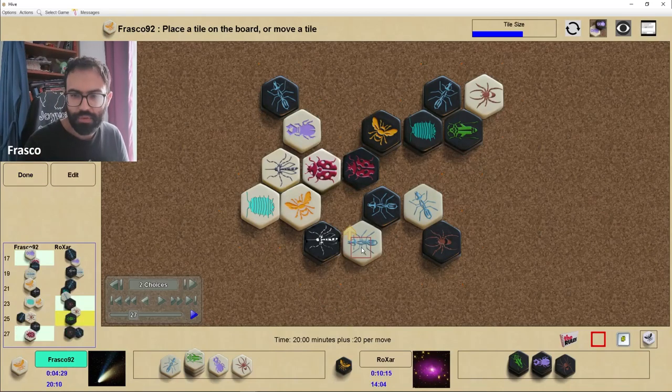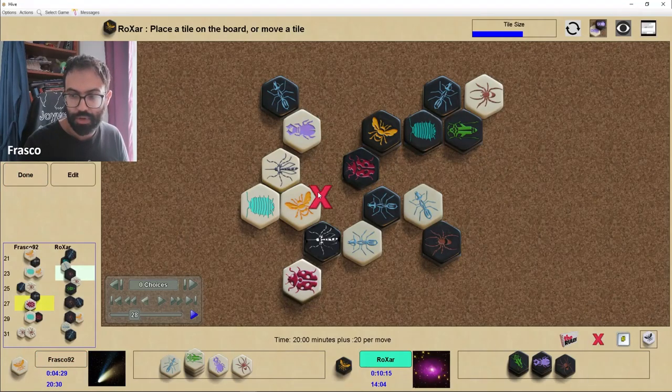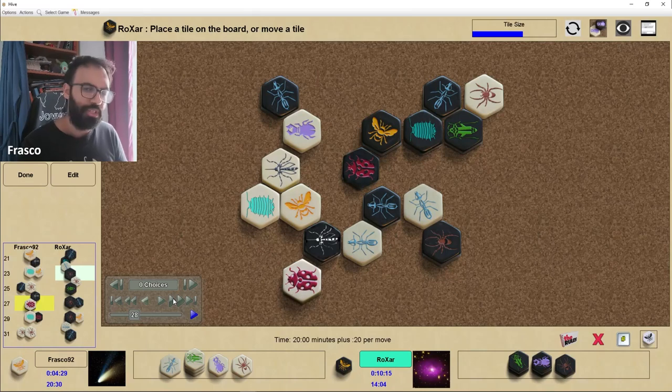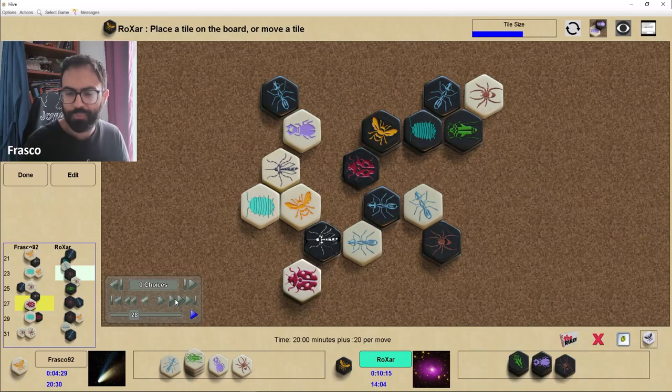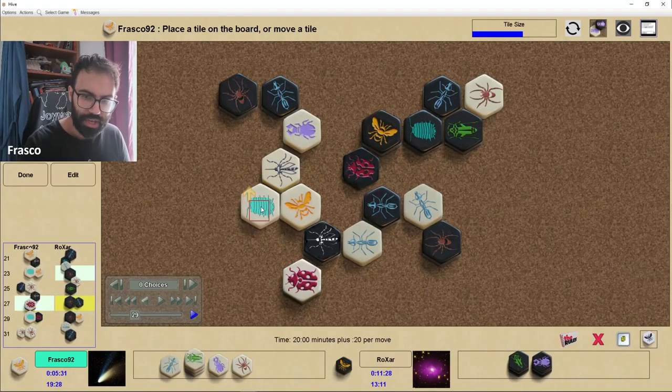Now it's my turn again and I decide to break the pin. There are probably many options. The idea is that the black mosquito is in another bidirectional pin — whenever you see bidirectional pins, you need to understand how to take advantage. Most of the time the advantage is to create a ring or a fill where the opponent's piece cannot move. My idea is to throw the pill bug in here, creating a new ring — now all three black pieces are unable to move, and the ring frees my ant.